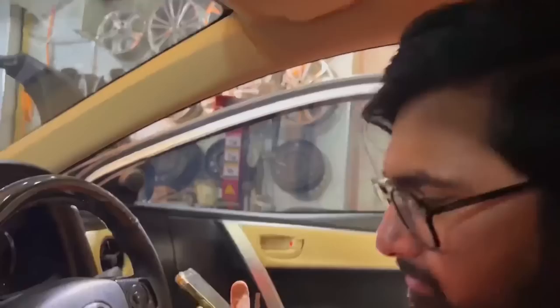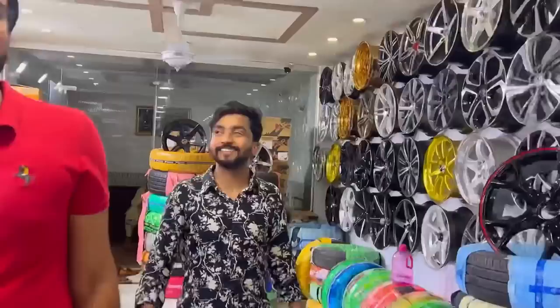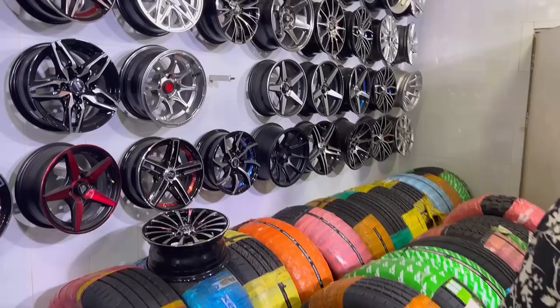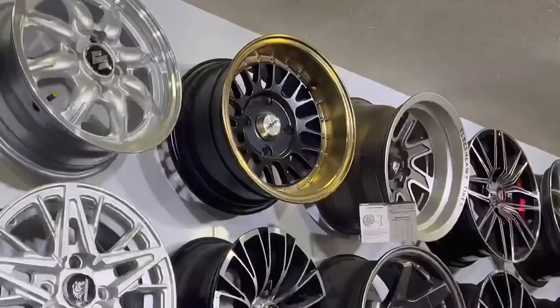We have reached Faisal Town. Now we will put the rims here and start picking them. We have never thought about this before. We will go and check — I have a deep dish rim in 12 inches for my car. I have to take a 12-inch rim. Let's check that.